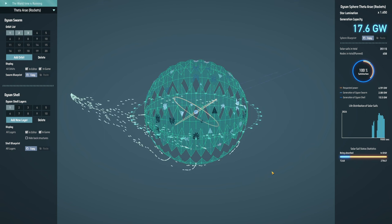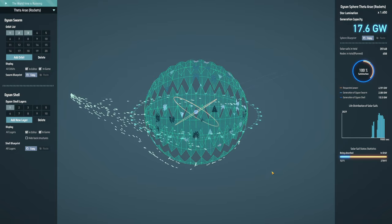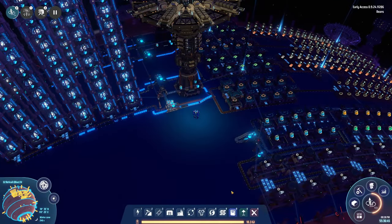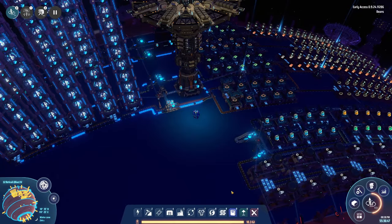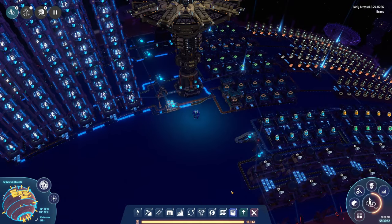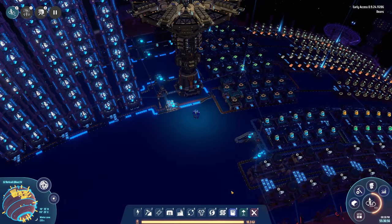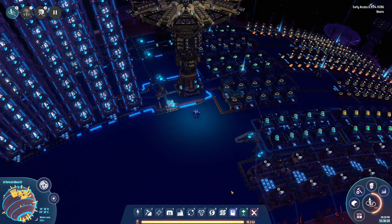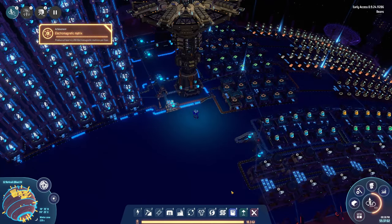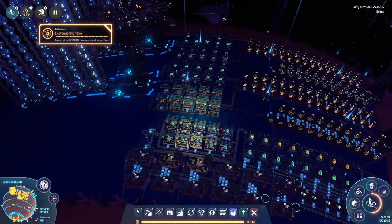With our massive Dyson sphere projects underway, let's work on research. We begin with electromagnetic matrices — these have always been simple. You add a little bit of iron and copper, some Mark III proliferators, and it won't take long to hit the goal of 12 per second, especially when this factory I created outputs 75 per second. This entire factory fits in a rather small section of the planet, so it's barely complex at all.